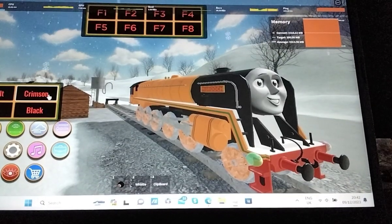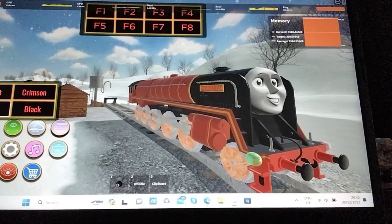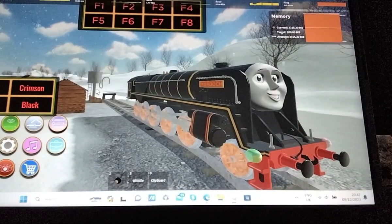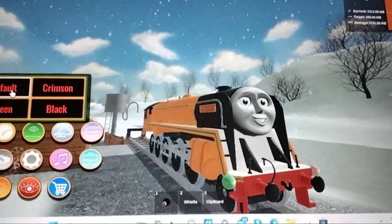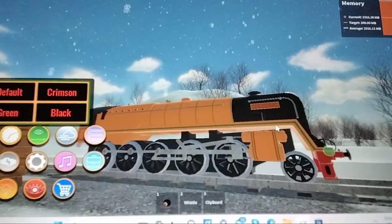If you delete his tender and go to skins, his wheels will stay orange. And if you have got a skin and you delete his tender and go back to different, his wheels will stay that colour.